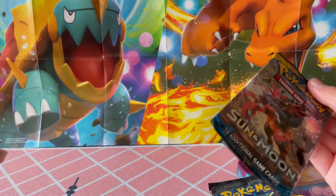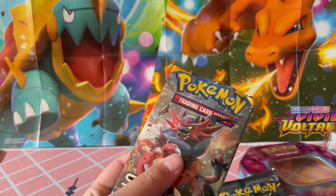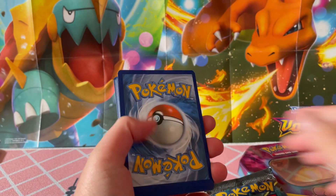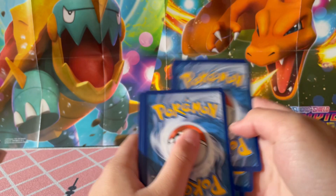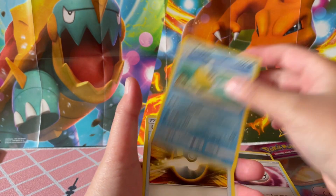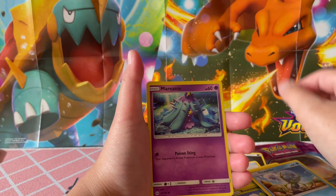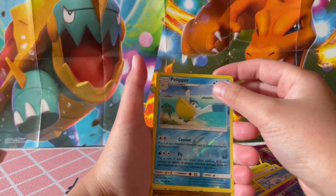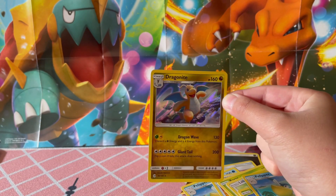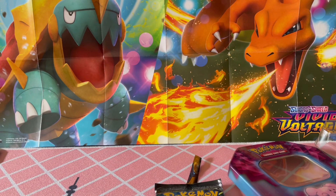Let's open the normal Sun and Moon first, because I'm feeling this one. White and green code card — yes! That's what we love to see. We got: Dark Energy, Timer Ball, Pelly Pepper, Ultra Ball, Bearass, Lilipup, Bounsweet, Dewpider, Mareanie, Pelipper — I think we got two of these. Ooh! A Dragonite holo! That is nice! Oh man, I love me a Dragonite.